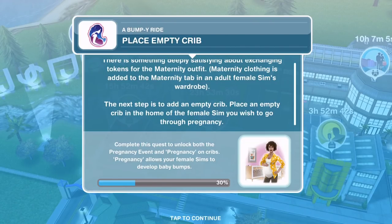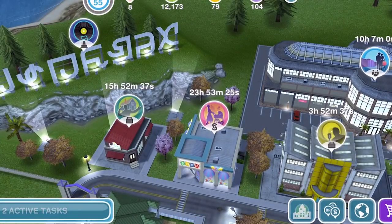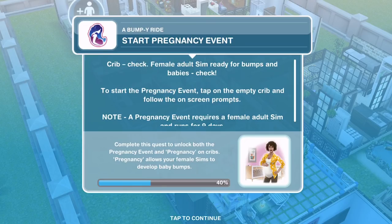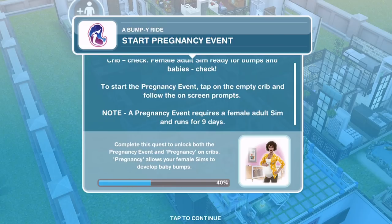The next step is to add an empty crib. Place an empty crib in the home of a female Sim you wish to go through pregnancy. I did actually already have an empty crib at their home, so that is automatically completed for me. If that doesn't work for you, you'll need to go into the baby section and place a crib. Now: start pregnancy event. A pregnancy event requires a female adult Sim and runs for nine days.